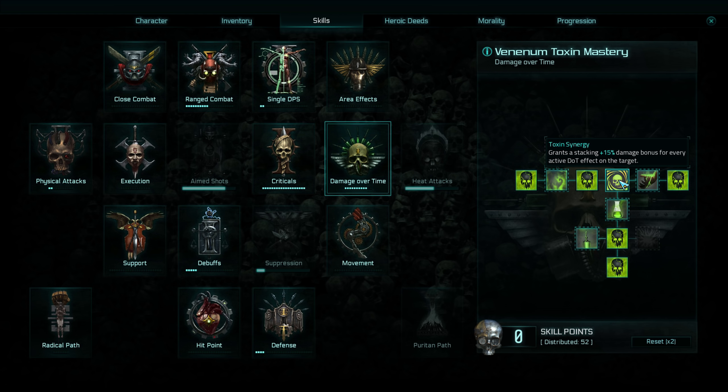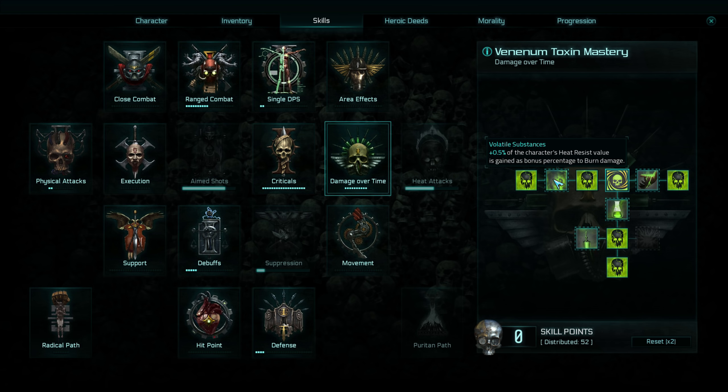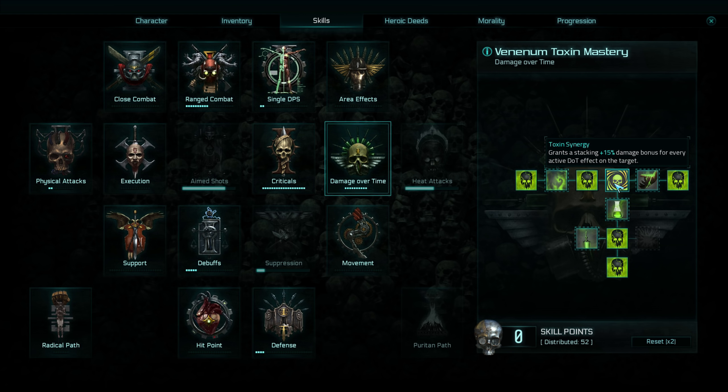Now we're going to rock damage over time, because we've got two different DoTs and these will give us a stacking 15% damage bonus for every active DoT. So by the time we've unloaded the two abilities we're going to be doing a bonus 30% damage to the target. The tree is quite small and compact but has useful bits within it — the duration of all bleed effects increased by two is handy, making the bleed last seven seconds. There's also something that allows extra corrosive damage so your DoTs do more damage to armoured foes. The DoTs themselves do 20% of the base hit per second, increased by increments, though I find this tree is primarily worth picking up for the toxin synergy.